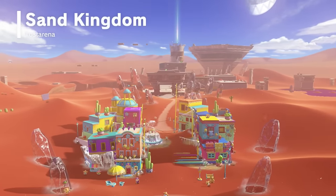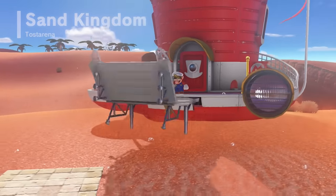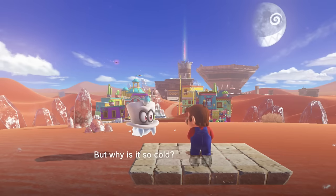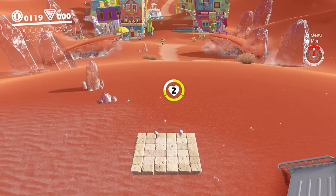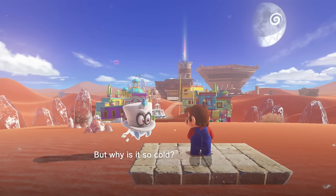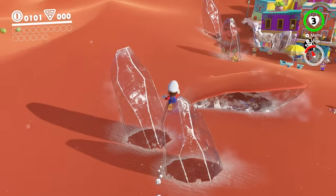Upon entering Sand Kingdom, we aren't greeted with a crazy color swap like in Cascade, though it does present a new and interesting challenge: the floor is lava. Or well, the sand. There's a reason we get spawned in on this peculiarly placed platform — if at any point we touch the sand, Mario will take damage. Personally, I have a big issue with this. I don't think it's poorly designed, but Cappy tells us the kingdom is cold, yet the sand still burns.